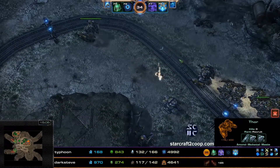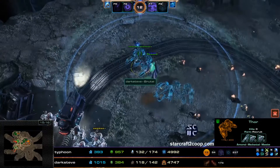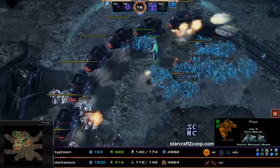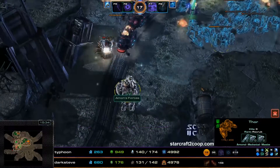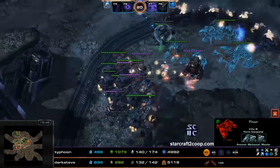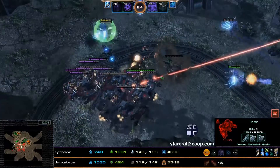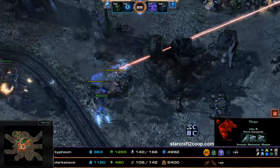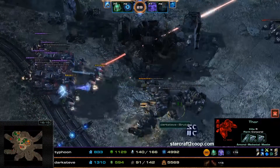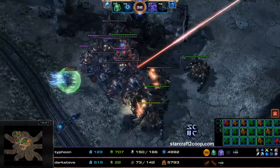Swan already has one Thor in position but should be clumping his army, as that Thor is very vulnerable. A Dark Pylon gets warped in and there is a time stop — but Swan uses the time stop duration to deal damage to the train rather than clearing the escort wave. This escort is going to be really, really massive. The Battlecruisers are casting Yamato Cannons right on top of the Thors — already two Thors have gone down, then a third. The others get emergency recalled back to the Nexus. They are at one HP, and these Thors are going to go down from the Hybrid Destroyer. Amon's Battlecruisers are right on top of Swan's army, wiping out pretty much all his Thors.